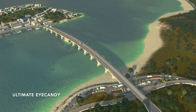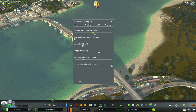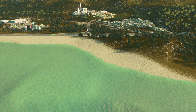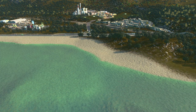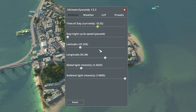The first tip is the Ultimate Eye Candy mod. Basically it allows you to adjust the latitude and longitude to a more realistic image. For comparison, this is the standard in-game look, and then this is how it looks after I've adjusted the lighting. You can adjust the mod to these settings if you'd like a similar look to mine, or you can adjust it however you want.